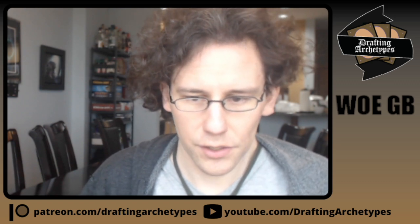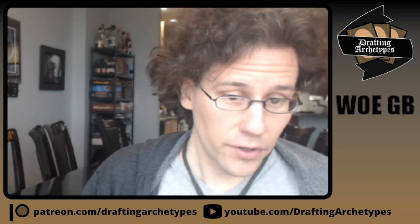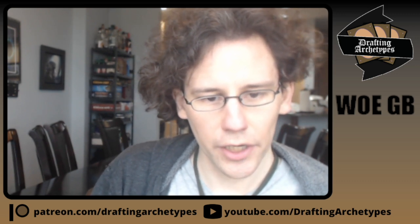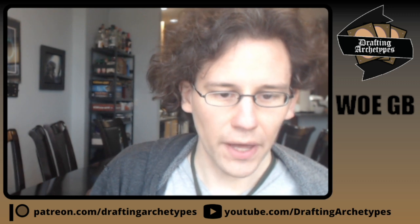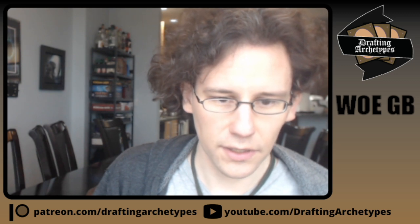I want to thank the newest patrons, Wesley and Gabe — thank you so much for the support. For anyone interested in joining the Drafting Archetypes Patreon, be sure to check out patreon.com/draftingarchetypes. From chat: Green Black is only the best performing 17lands archetype when you actually look at only two-color decks — it gets more complicated when you look at splashes. I've mentioned earlier that decks with splashes perform better than two-color decks in this format, which isn't typically true. So the question is how do you interpret the 17lands color data when fixing is so plentiful?